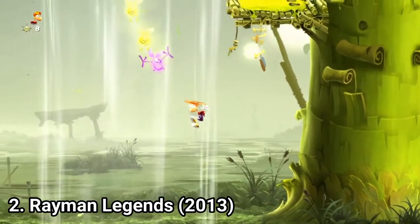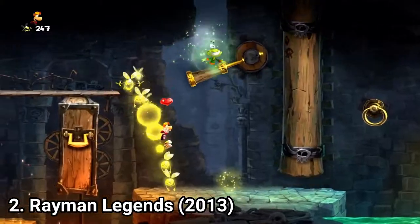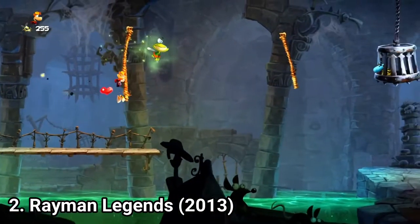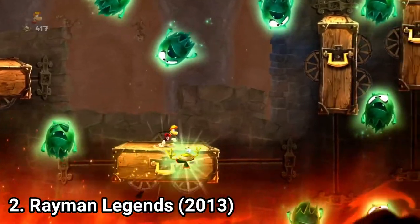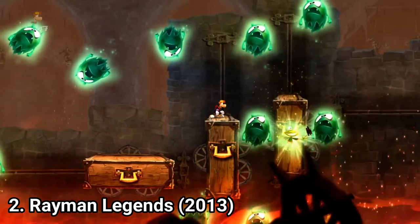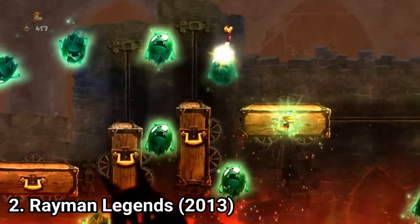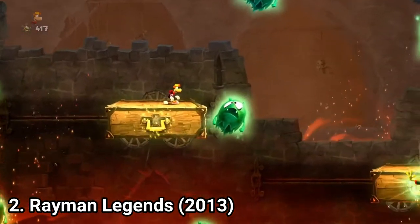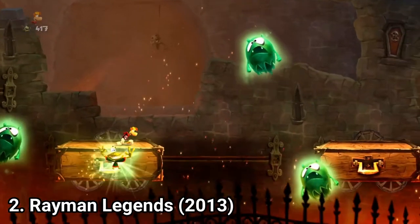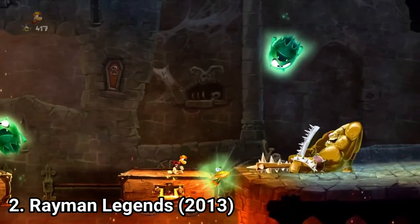Rayman Legends is incredible. It's Rayman Origins Part 2. It brings new levels and the same creativity Origins had. In this one, you even have levels where you play in pairs. And if you play alone, you have a button assigned to your assist character to aid you solve puzzles. It adds challenge to the gameplay as you have to guide Rayman around and watch out for your surroundings and call your assist character to solve what's ahead.